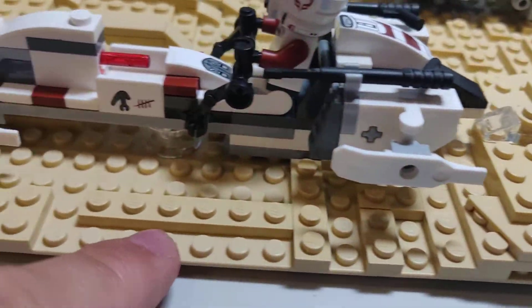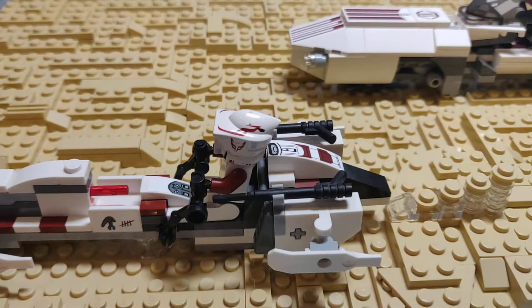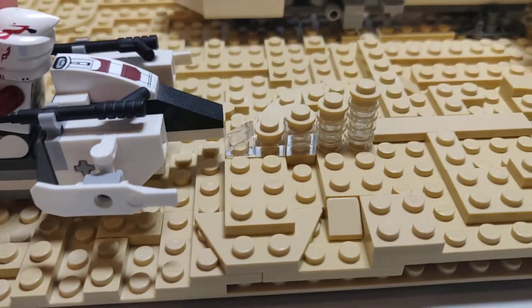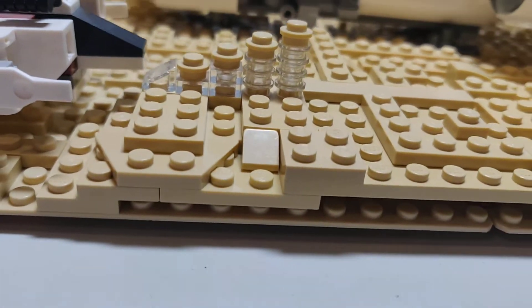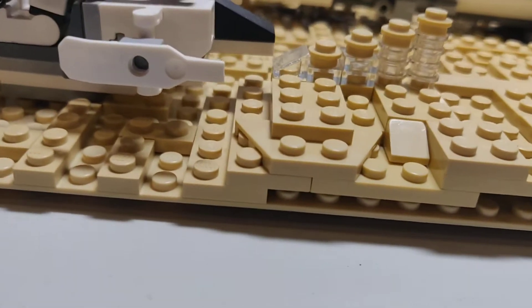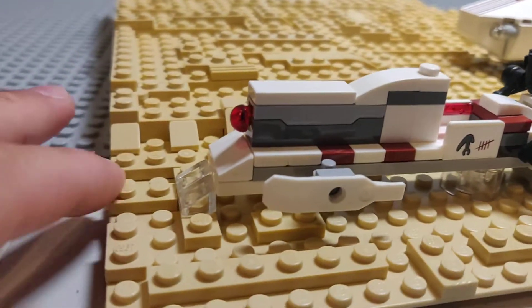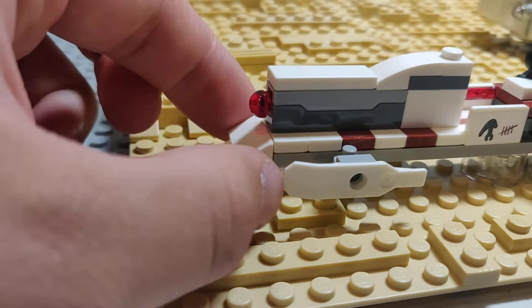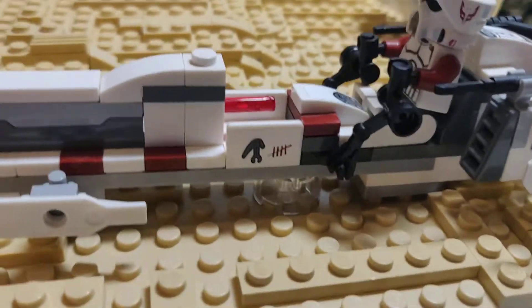As you guys can see, it is just racing forward. We have two guarding speeders protecting the middle speeder. And we just have a little design of the sand flying up — just little traces of it. And then we have the clear pieces, and this is kind of sand going up, like the pressure of the area, as you guys can see — I tried to make that very obvious with these.